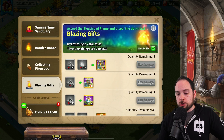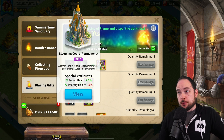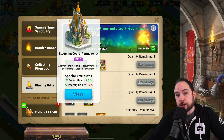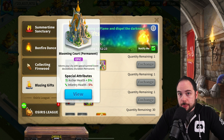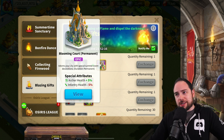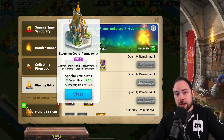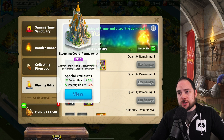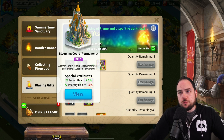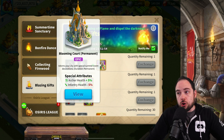The premium reward is a city skin, the Blooming Court Permanent Skin. This gives you archer health at the cost of infantry health, which if you're rallying archers is really good. For the most part it's not all that exciting for open field since most people are using archers, infantry, and probably cavalry too. If you're using all those unit types, you would not want to be losing infantry health. For rally and garrison with archers, this is a good pickup.